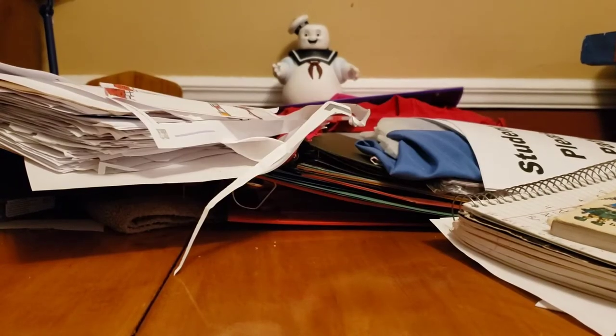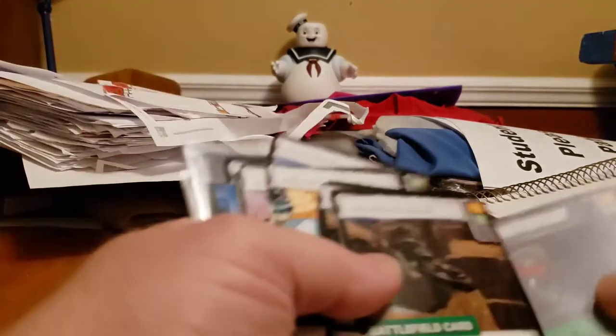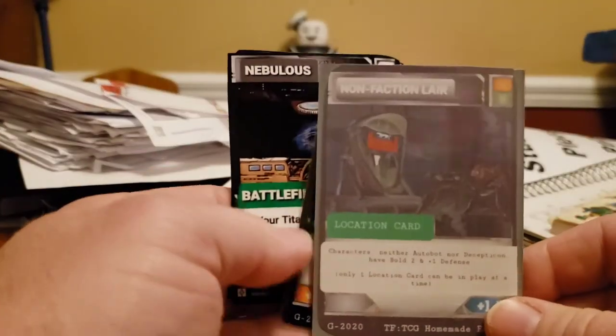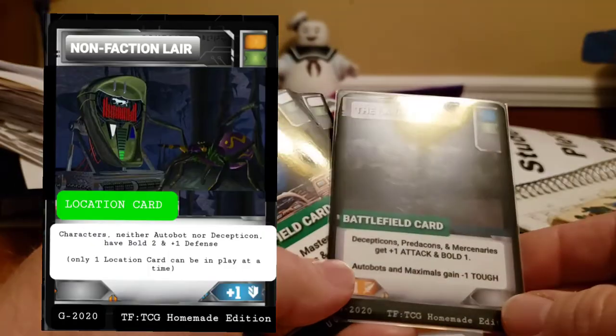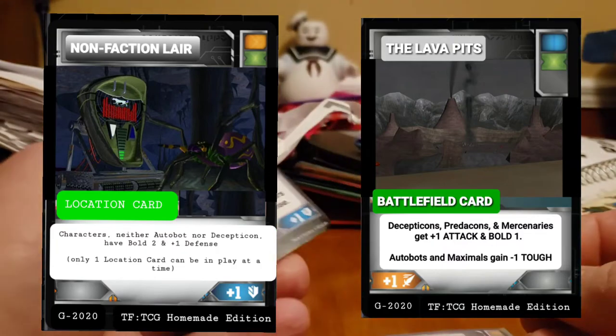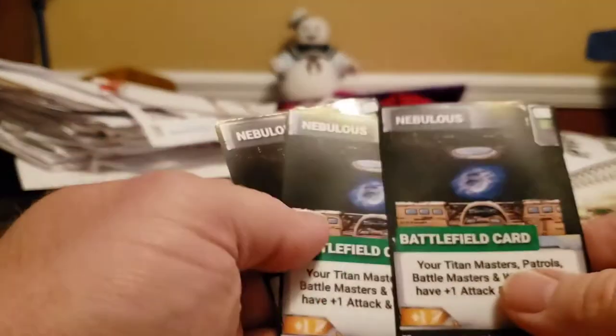Hello and welcome back. I really don't have much time here, but we have a lot of Battlefield cards and just a lot of stuff. From stuff that we've already shown you, like the non-faction lair Lava Pits, which helps Decepticons, Predacons, Mercenaries, Autobots, and Maximals get negative one tough.